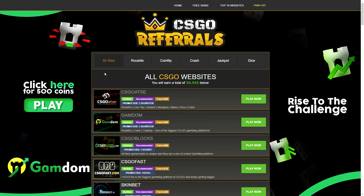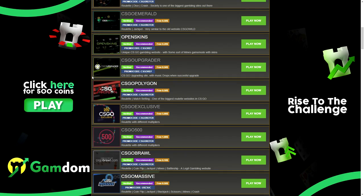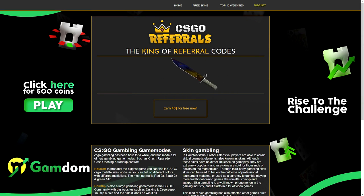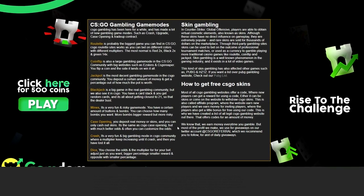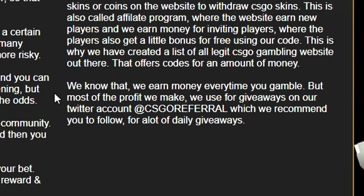As you can probably already tell by the name of the site, it is a CSGO gambling sites referral code page. You basically just go on the page and scroll through the website, and you see a lot of sites like CSGO, Etsy, Gamem, Blocks, Fast, Skinbad, Society, CSGamerate, OpenSkin, CSG Operator, and even more — like 40 or 50 sites. At the homepage, they even tell you how every game mode works: how roulette works, how coin flip works, how jackpot works, how blackjack works. There is also a statement saying they earn money every time you gamble, but most of the profit they make they use for giveaways on their Twitter account at csgorefrails, which they recommend you follow for daily giveaways.